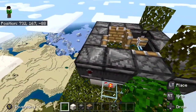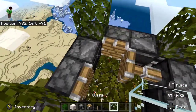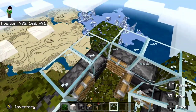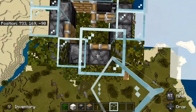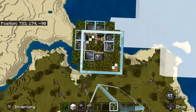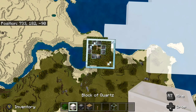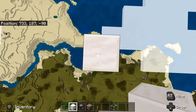Grab your last four leaves and place a leaf on each one of the corner observers so nothing can spawn there. Then put glass on every other block to make a square. Once you have those glass blocks placed, go up 15 blocks with glass blocks and then 10 blocks with solid blocks — 25 blocks total — all the way around, so it's dark up in your spawn chamber.